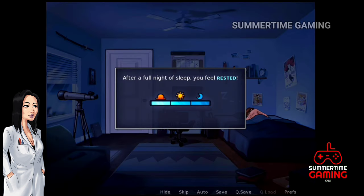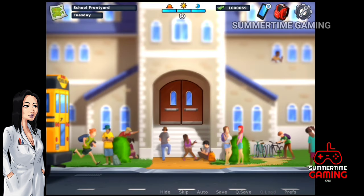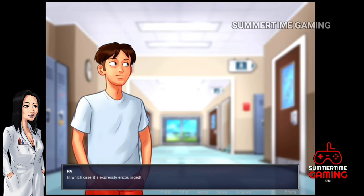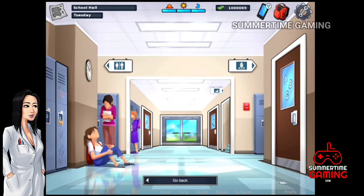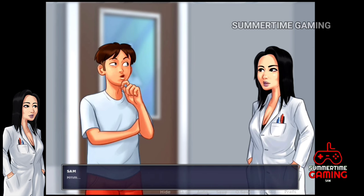We have to sleep and then go to the science classroom the next day. It's morning, so let's go to the school and enter the science classroom. Here Miss Okita tells us that she has a job for us — if we do that work she will give us good grades.